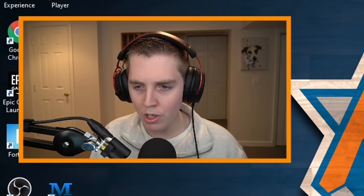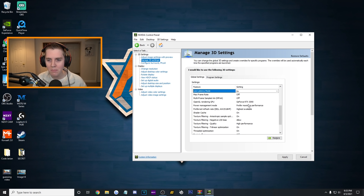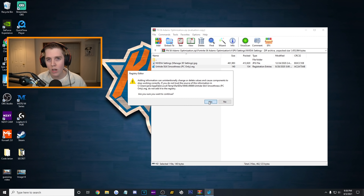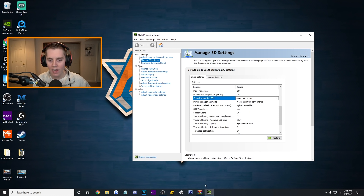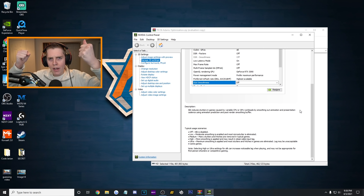The only other one that is really important is power management mode — you really want this on 'prefer maximum performance.' This will give you really, really low input delay in Fortnite and will actually let you use high textures. Also, unhide silk smoothness — this is basically going to unhide one of those settings. Press yes, OK. And when I bring this back up, silk smoothness is now there. AdamX said to put it on off. Let me apply, and now I have the best GPU settings.